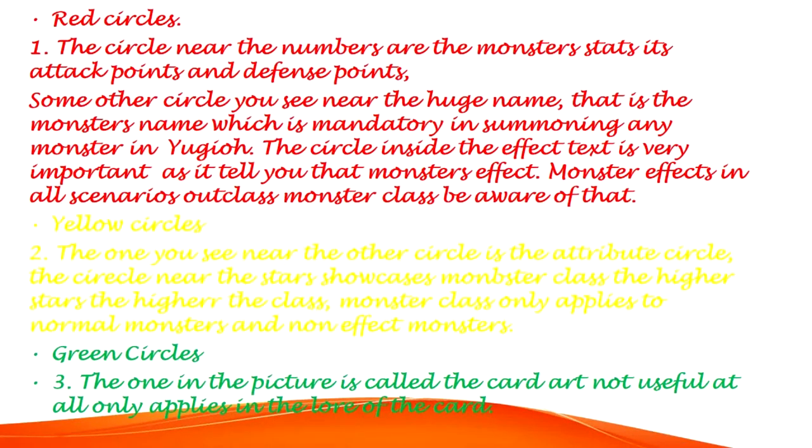Yellow Circles, number 2. The one near the other circle is the attribute circle. The circle near the stars showcases monster class — the higher the stars, the higher the class. Monster class only applies to normal monsters and non-effect monsters. Green Circles, number 3: the one in the picture is called the card art, not useful at all.